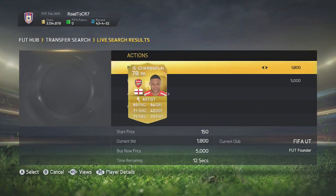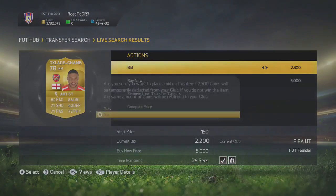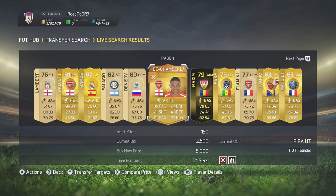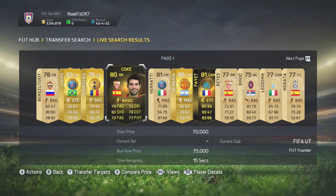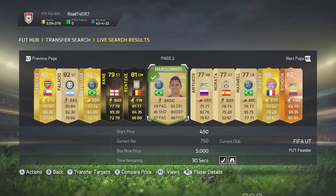Another method is to bid three times in a row. What this does is it makes it look like there are more people bidding on the player at once, so they'll end up leaving the player. What you can also do is just change it up every time — bid three times, then wait till one second and bid, then if they outbid you wait till 15 seconds and bid, then bid straight away. Keep changing it up because it'll annoy the person and eventually you can end up winning the deal. It doesn't always work, but about 90% of the time this will make your chances higher of winning the player.